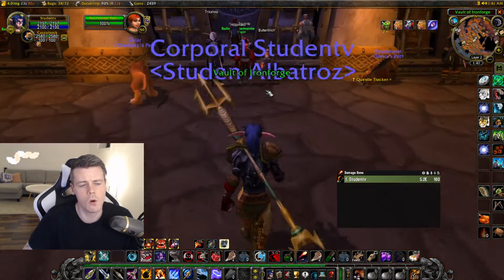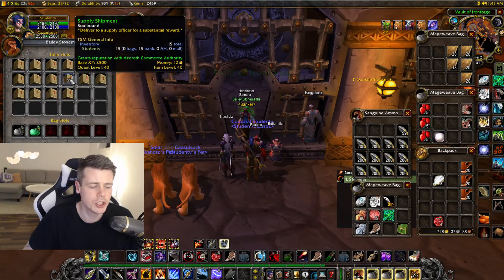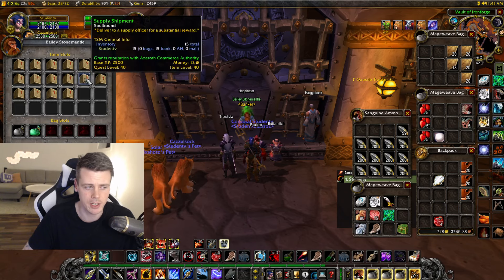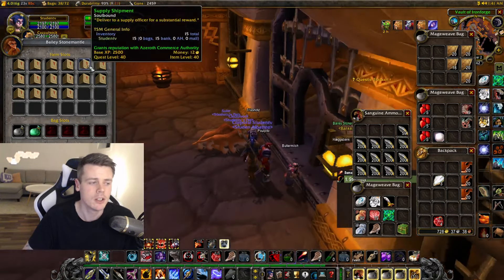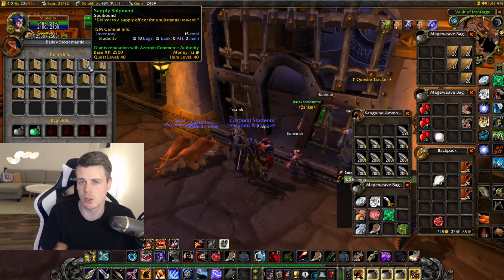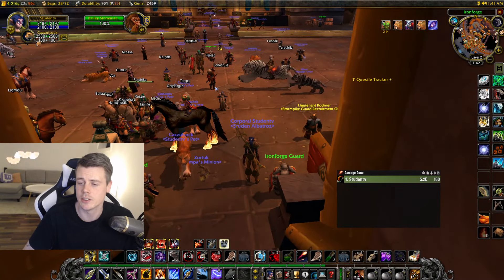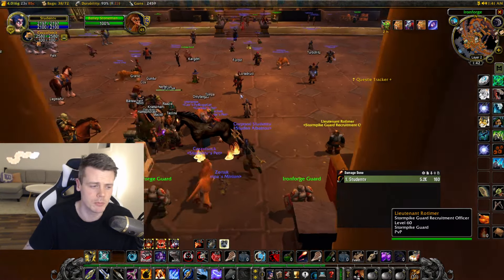Doing that for five hours, I got roughly 25 gold just raw from vendoring and silver pickup. I got four of the supply crates, which had a profit of roughly 5.5 gold each — so that's another 22 gold from the supply shipments when I filled them. It only cost me a couple of gold to fill the boxes, and then you get 12 gold when you hand in the box. So that's another 22 gold added on top.